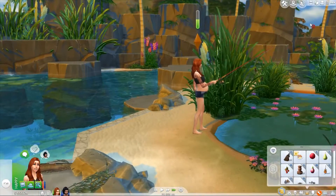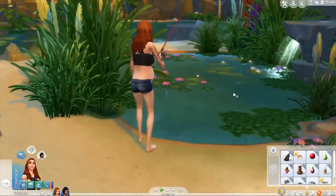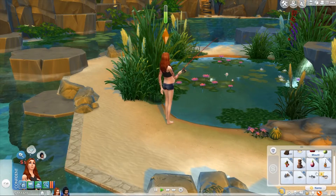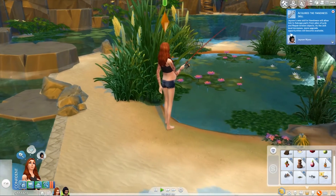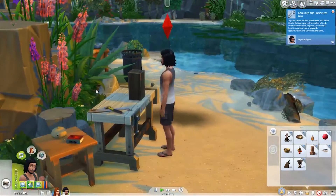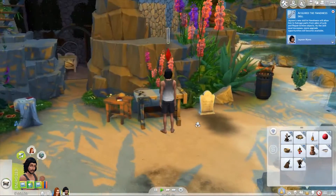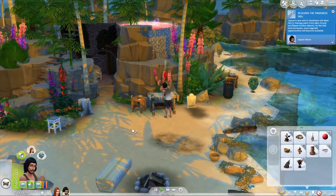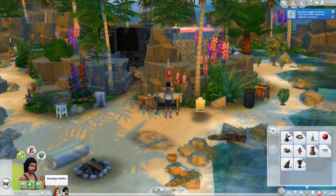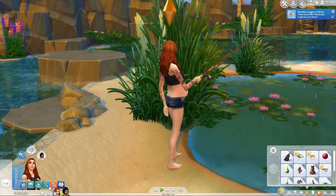We just caught a fish - Brooklyn got a puffer fish. Why do you always catch puffer fish? You can't eat them. Jason acquired the handiness skill - oh, it's just acquired it. That's funny because we just got rid of it. He had such a high handiness skill and now he doesn't. I guess it's good that we made a stool just in time, not that we really need the stool - we can just go sit on it now. Let's focus on the fishing skill.